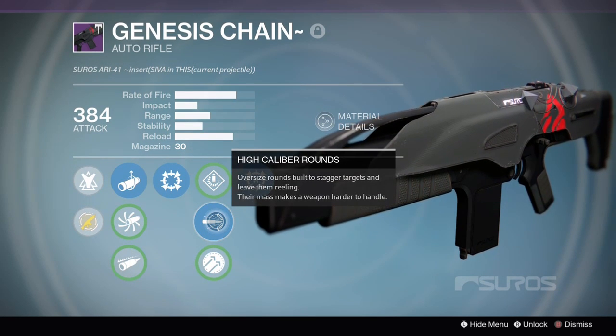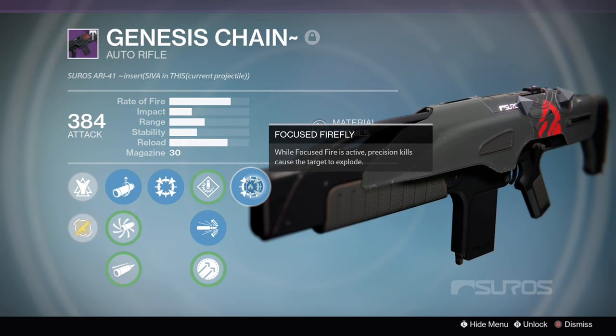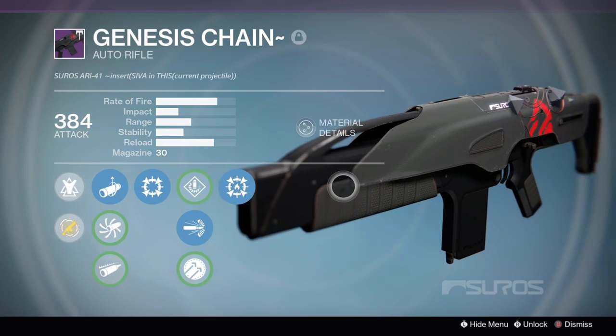I'm going to be using High Caliber Rounds so it stuns enemies in PvP and makes people flinch. For the last perk we have Focused Firefly — while Focused Fire is active, precision kills cause a target to explode. Very nice perk indeed. Now let's take a look at the weapon in all its glory and get into some gameplay.